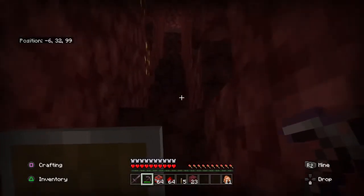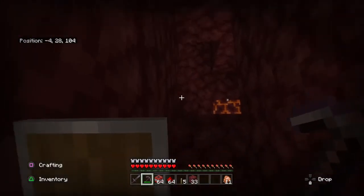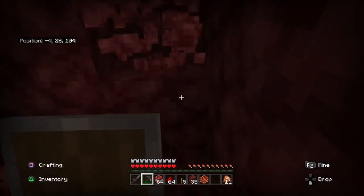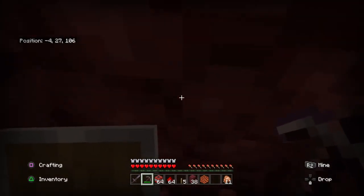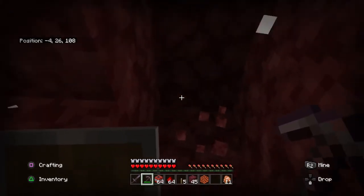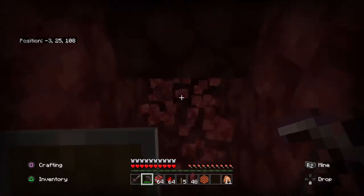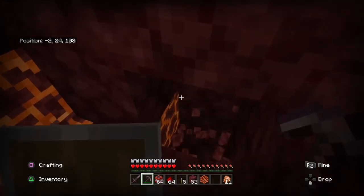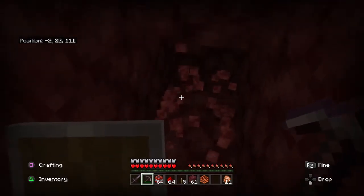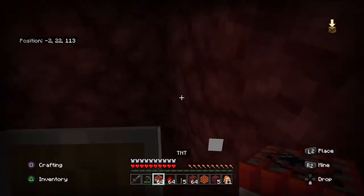One of the things you're going to want to do is dig down to Y32. So if you have your coordinates — I'm playing on Bedrock edition — you can see where it says position on the top left corner. It says negative 428. You're going to look at that number in the middle. Each time you go down it lowers. We're going to try to get to around 22, and if you can go lower that's even better because you have more chance.